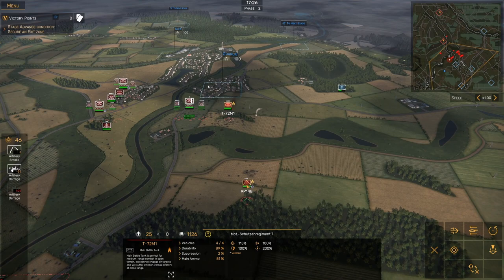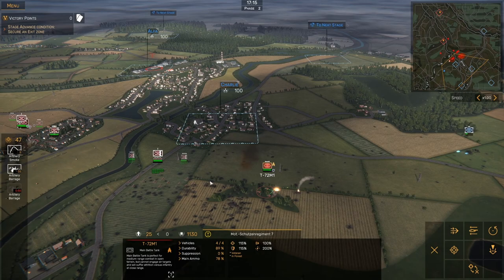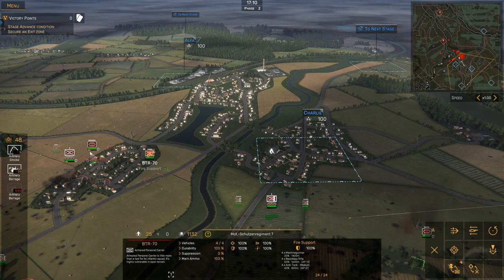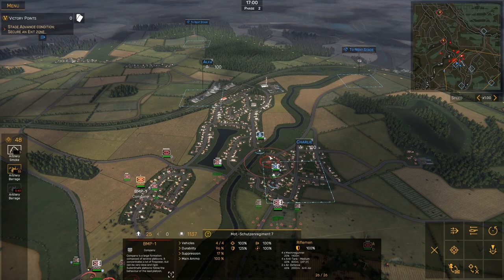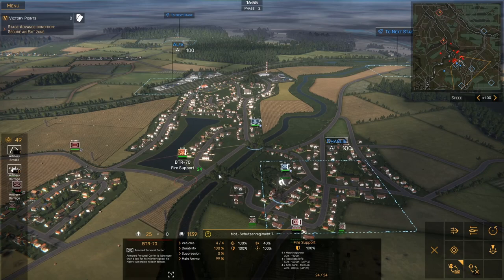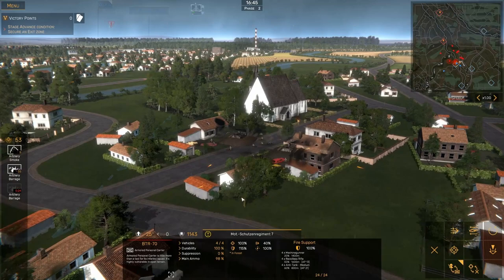I've got something on the flank here. I've got these ATGM carriers that can hit anyone else that comes around this flank. I'll just position these T-72s to suppress them and cover for the infantry that's going in. I still can't see where this artillery is coming from. We've got some infantry here — that's just an anti-air unit, so I'm not going to waste artillery on it. I'm actually going to send my fire support infantry around to the side and attack these guys from the back.